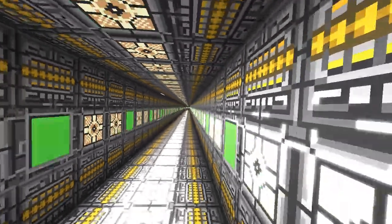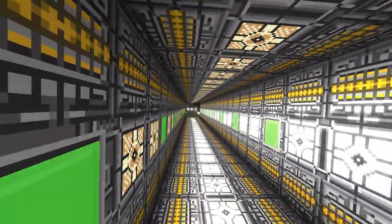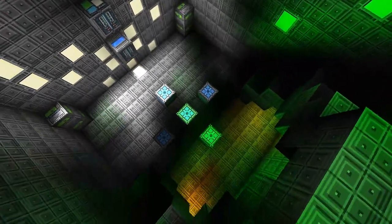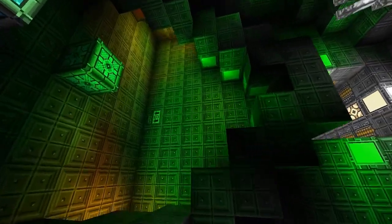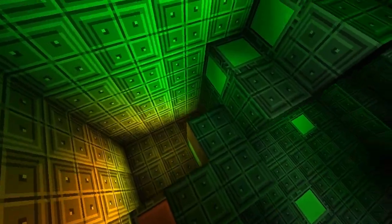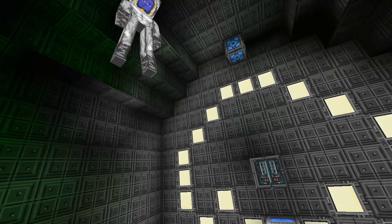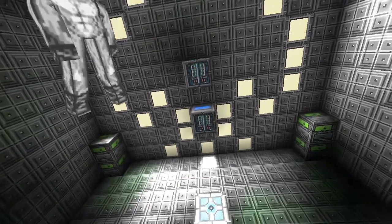Cool, long corridors like this. What do we got — we've got a big old room here. Anything down here I need to know about? No. So where's the core? On the floor.